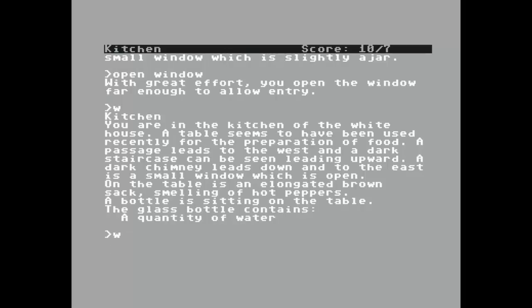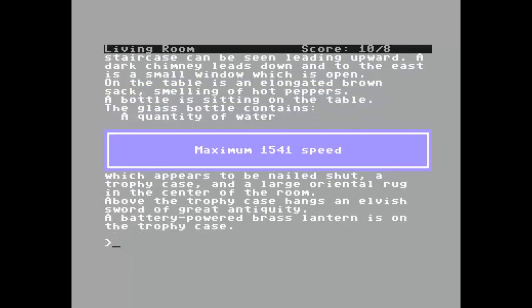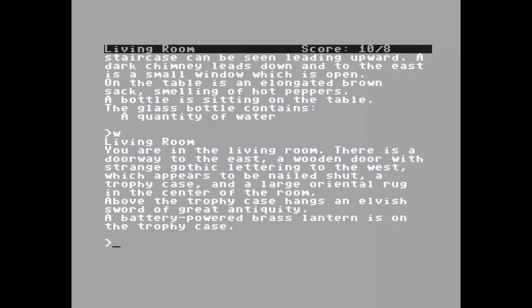I'm going to go west — living room. You are in the living room. There is a doorway to the east, a wooden door with strange gothic letters to the west which appears to be nailed shut, a trophy case, and a large oriental rug in the center of the room. Above the trophy case hangs an elvish sword of great antiquity. A battery-powered brass lamp is on the trophy case.